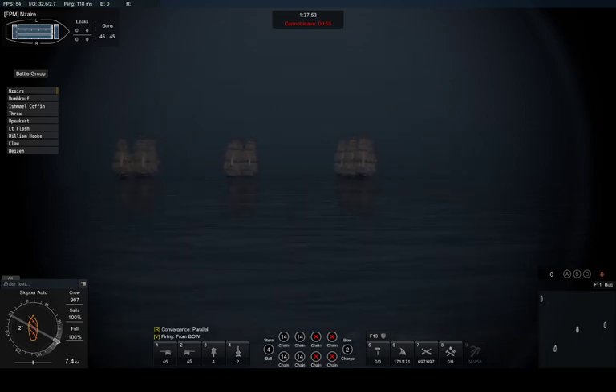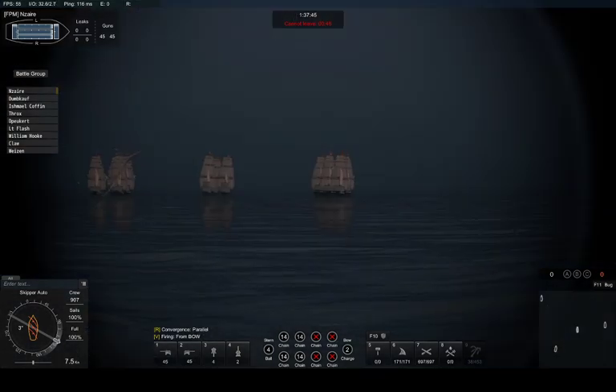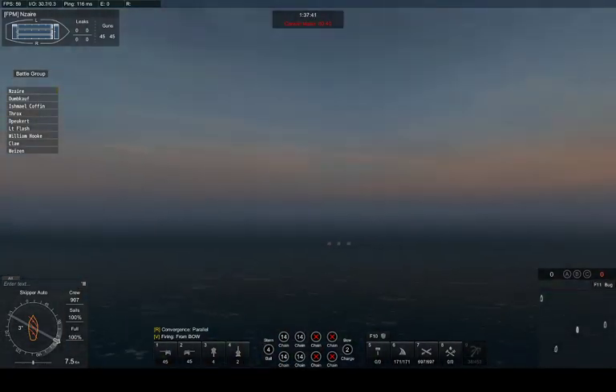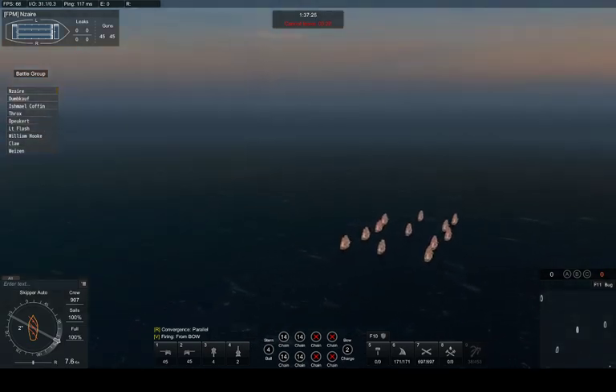I'm actually just going past their farthest outer line right now. Are the indiamen the ones in the middle? Correct. It looks like they're keeping station pretty well — sometimes the indiamen fall way behind. They got five pavels, four, and then three indiamen. I'm flying over their group right now. Three indiamen in the center, right in the center of their group. They got four pavels in the right line and four pavels in the left line.